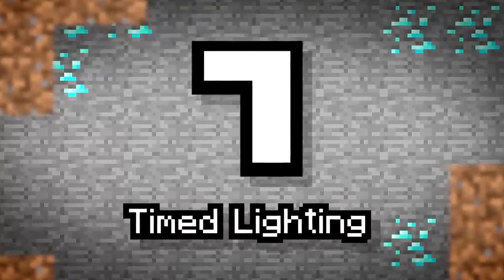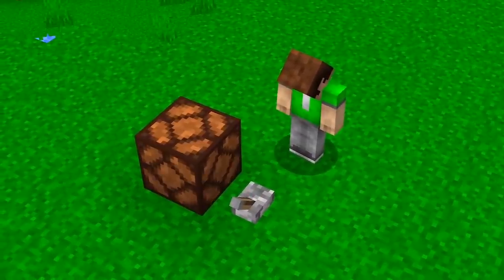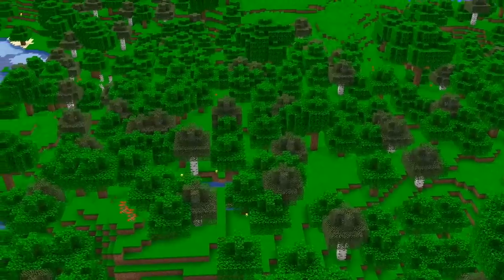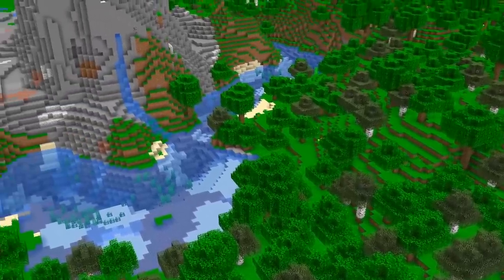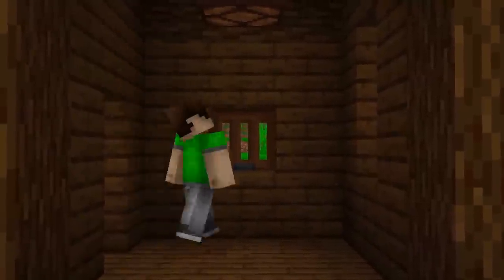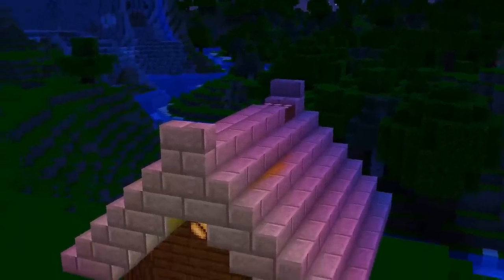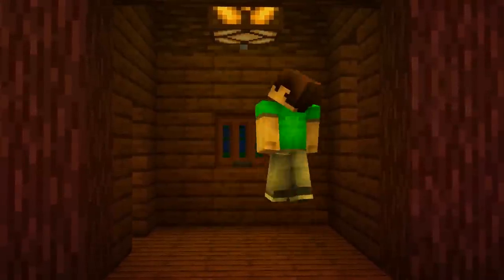Number seven: timed lighting. While not using electricity, it's still important to preserve energy and stay eco-friendly. Get into the habit of turning off your lights by wiring up your source blocks to daylight sensors. Have lights turn off in the daytime, or even set up lampposts to turn on when it gets dark to stop mobs from spawning.